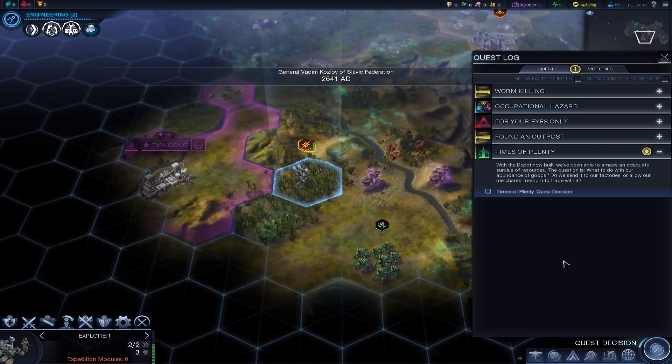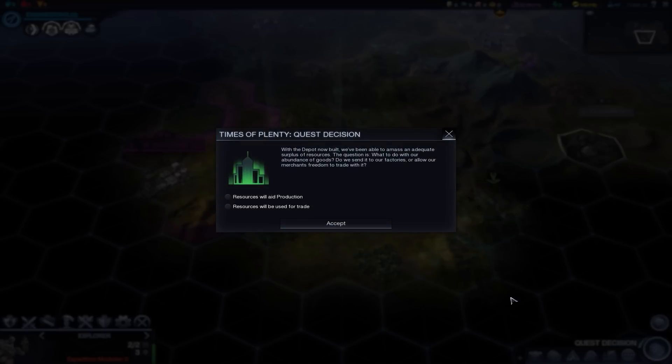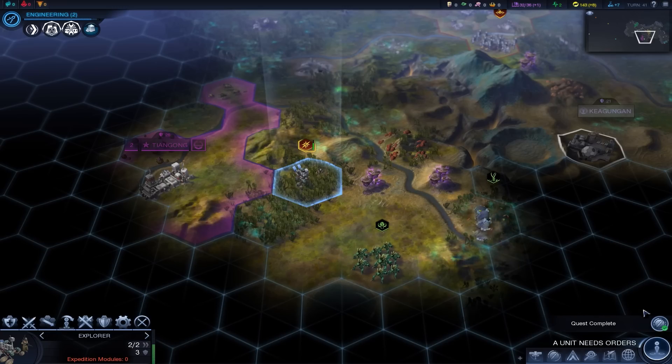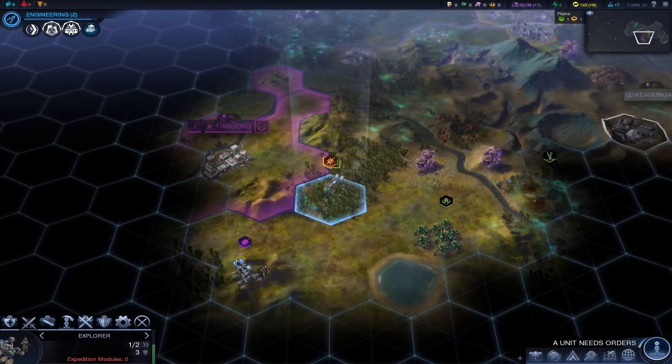New quest. The depot is now built, where we're gonna be able to mass an adequate sponsor resource. What do we do with our abundance of goods? Do we send it to our factories or allow our merchants? Plus one production or plus one energy? I'm taking the production - I like being able to build stuff. That was pretty cool that we did get a decision just for building a trade depot. I do like that a lot.